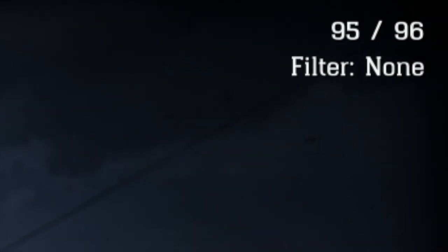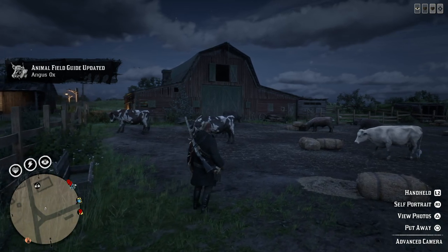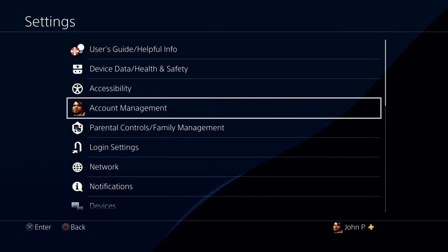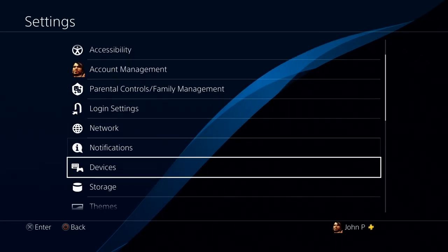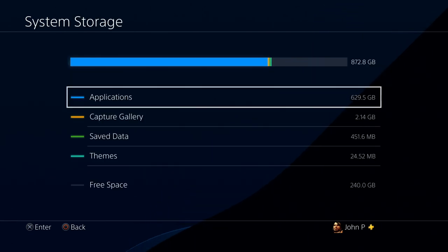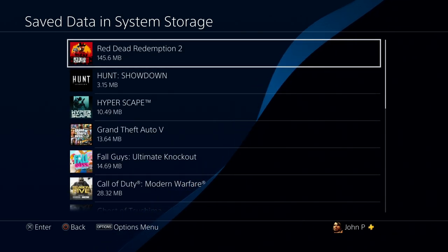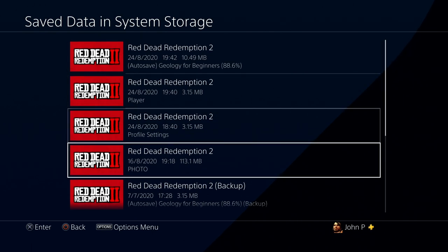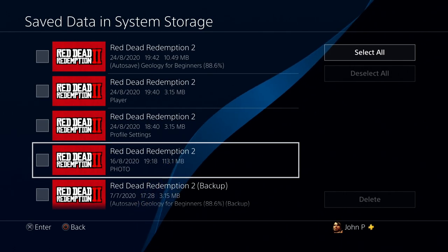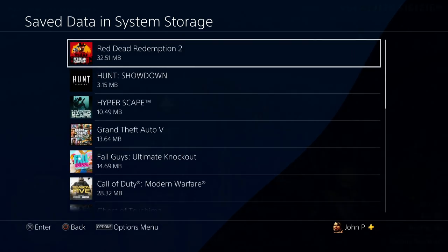Tip number 6: Since you have to take loads of pictures for your animal book to get to 100% on each animal, you can easily fill up your storage. A simple way to quickly clear out your unwanted photos on PlayStation 4 is to go to your PlayStation settings, Storage, and then find Red Dead Redemption 2 under the save data. Finally, you can delete the file PHOTO in capital letters to get rid of all unwanted pictures. Just make sure to upload the ones you'd like to keep on Social Club, since otherwise you will be permanently deleting them with this method.